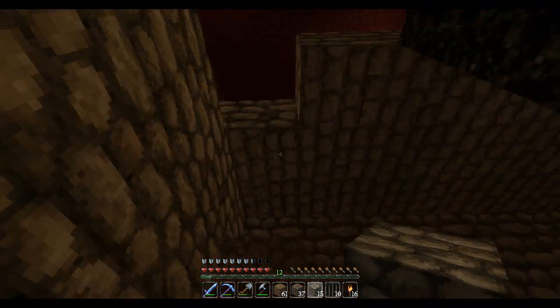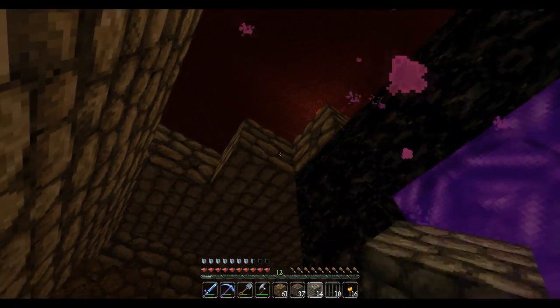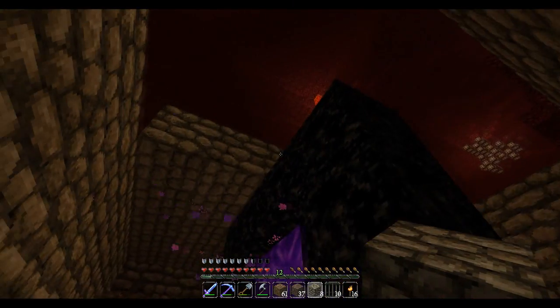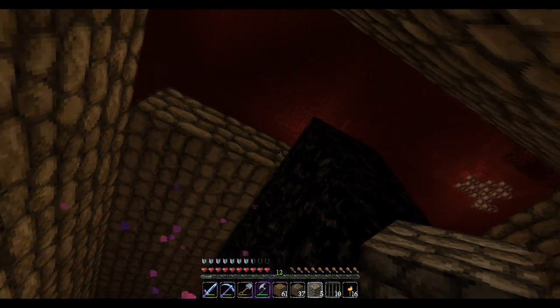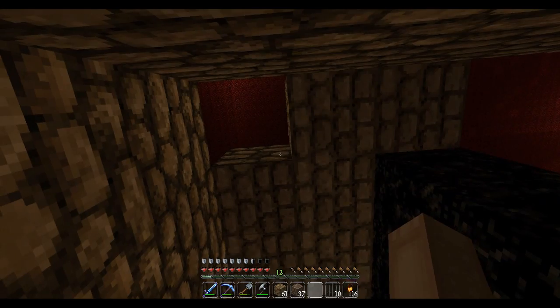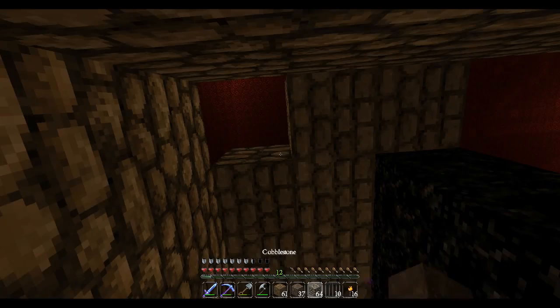I need one more level with the wall so I can put a ceiling on here and get our portal in the Nether completely enclosed in cobblestone. Cobblestone will not burn.